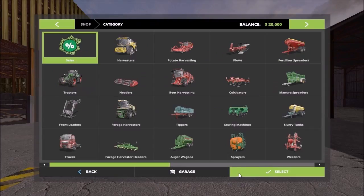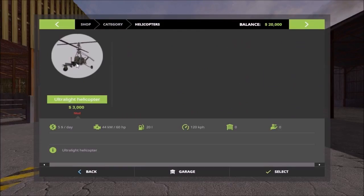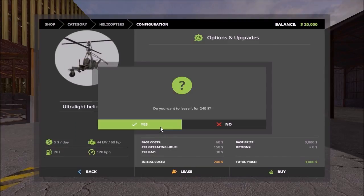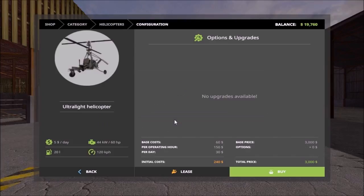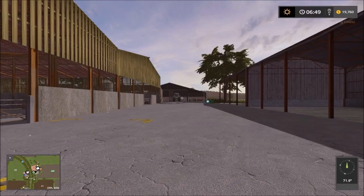I downloaded a new helicopter mod today. This helicopter looks like the one used in one of the Mad Max films. It's just 3000. I'll select it and use it because it gives a better first-person view, so I'll be using first-person views from now on.